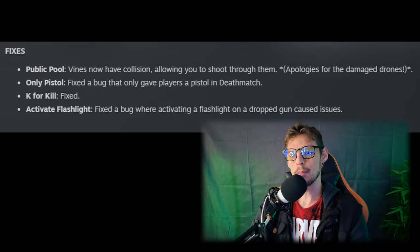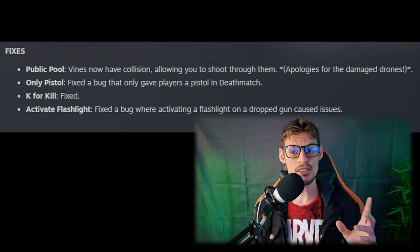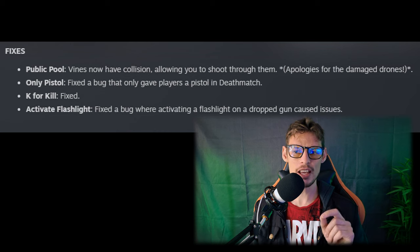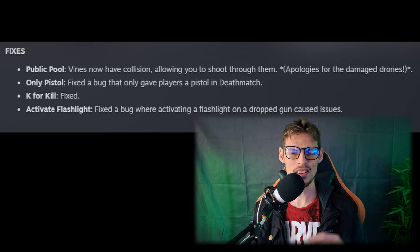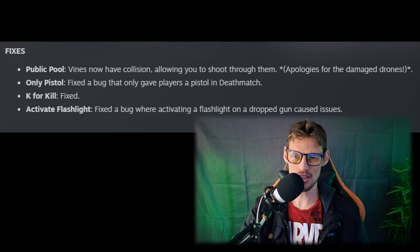With locker visual, they improved the locker and shop visuals, preparing for an upcoming system update, which I'm really excited for. I think that's going to be a major thing that changes in the game. With the fixes, the public pool vines now have collision, allowing you to shoot through them. They fixed a bug that only gave players pistols in deathmatch, and fixed a bug where activating a flashlight on a dropped gun caused some issues.